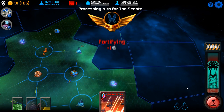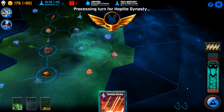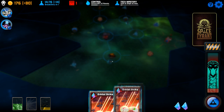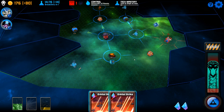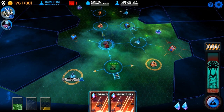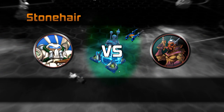Next turn. The Senate are now fortifying, these are allying. It's important to realize if you lose your home planet, you basically lose the game. I'm going to go to the lab because I know that's going to disappear in some amount of time.